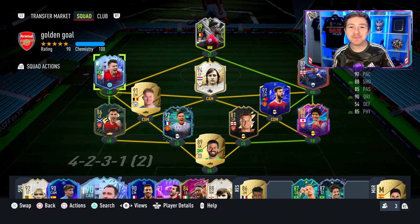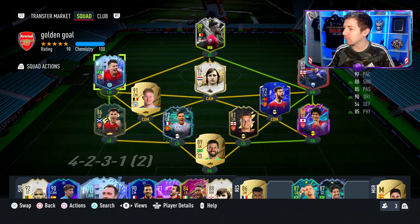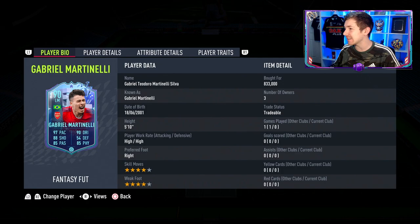It's now time to review the only play that matters in Fantasy Football Team 2 — it is of course the 90-rated Martinelli, who hopefully is going to get all of the boosts these cards can get. Big positive on this card: he's been boosted from 3-star 3-star to 4-star 4-star.